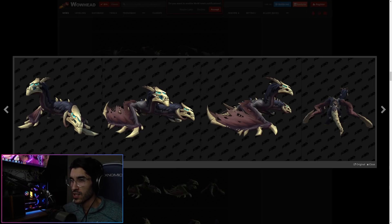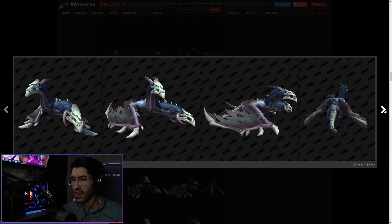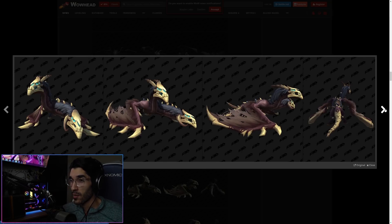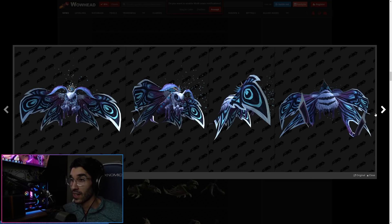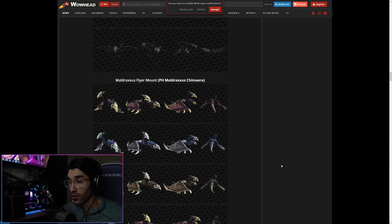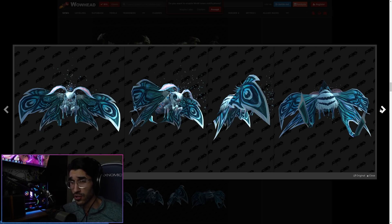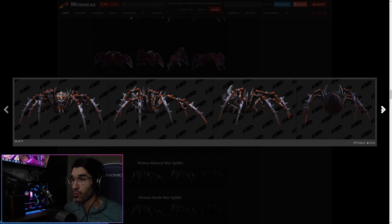This one I know is from Maldraxxus — I'm almost certain — and it's a chimera mount. All the Maldraxxus mounts have this bony facial feature to them, and this one looks pretty cool. You can get a few chimera mounts in the game from different areas, but these look hands down a lot better. And this one I think is from Ardenweald — it is the moth mount. Really unique; I don't think we've seen many mounts like this in WoW at all, and the colors just look really good.